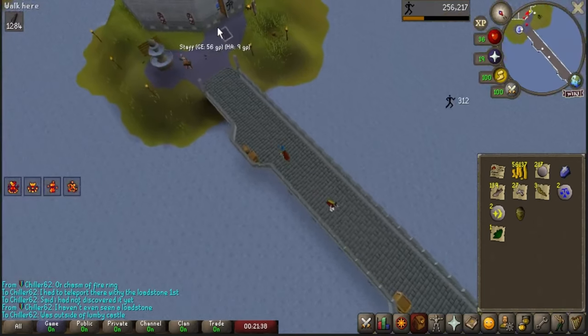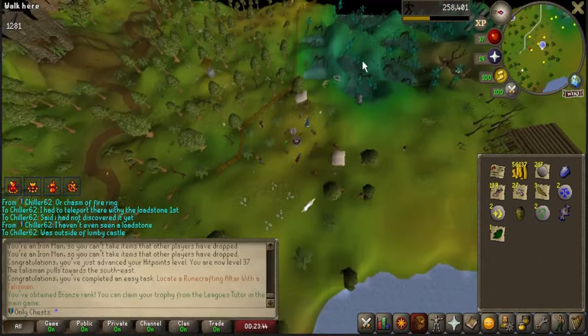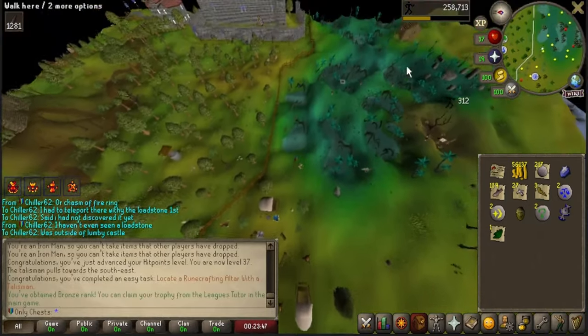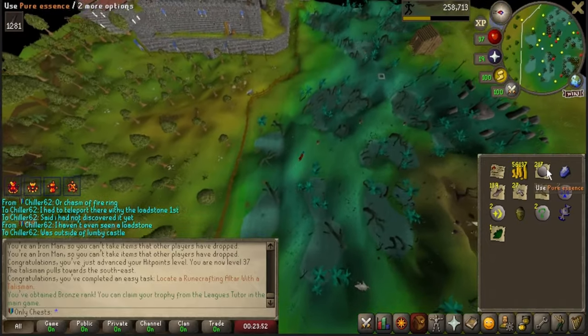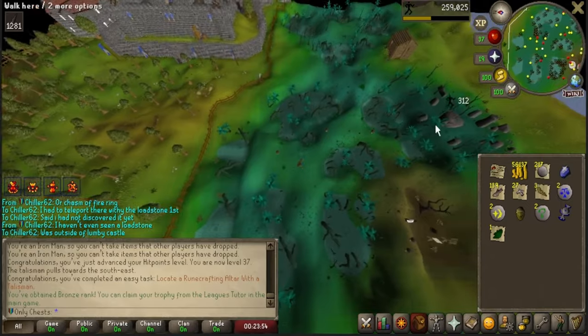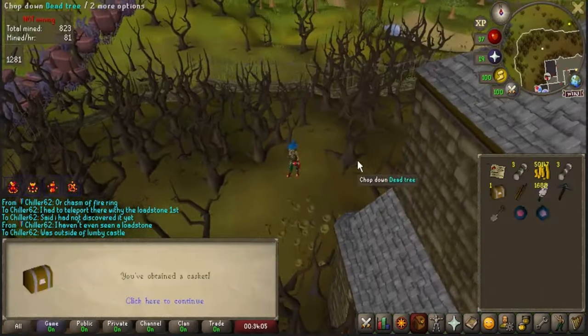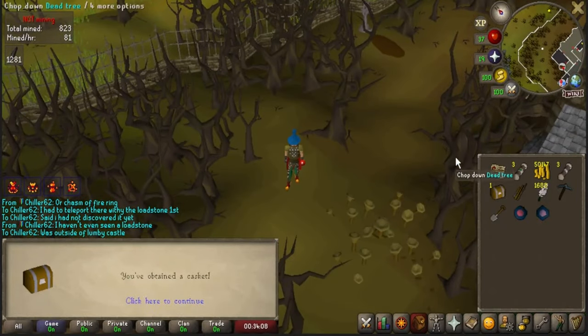I did not even realize I was one task away from claiming Bronze rank in this league — I would say we're doing pretty well. I'm going to go craft 200 runes — that is a task and it's worth 40 points. For all my clue fans, I am sorry to disappoint that I did not have a casket opening in the first one, but we will have a casket opening in the second. I'm going to be doing all of these clues.